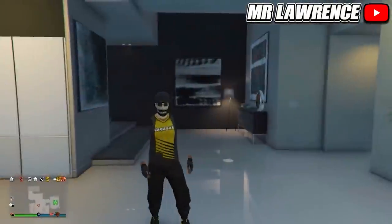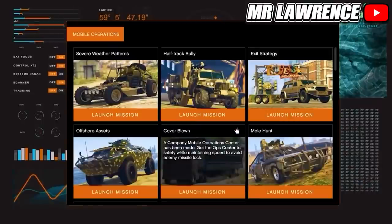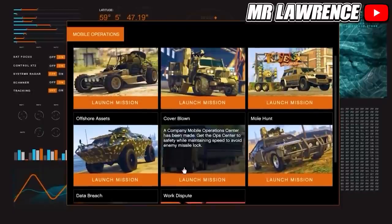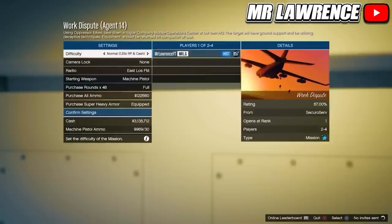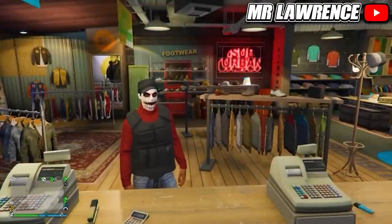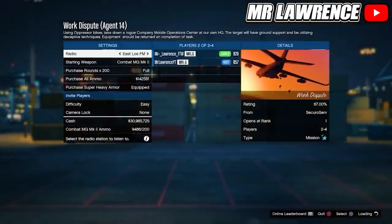Now I will show you how to get red joggers. Your friend will need to go into the back of his MOC, go to this screen, and access it. Now you will need to start the mission called Work Dispute — to unlock this mission you will first need to unlock and play the previous missions. Now set the difficulty on Easy and have him invite you.